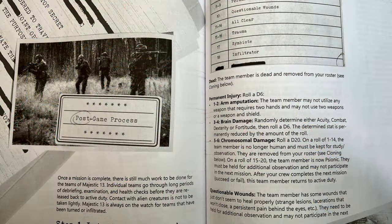Majestic 13 contains everything you need to play multiple, dynamic, and varied campaigns, including more than 30 alien monsters to fight against over the course of your games. The 142-page rulebook is available now for $19, and it includes both the PDF and the print version, so you can click over to that after this video and start playing right now, today.